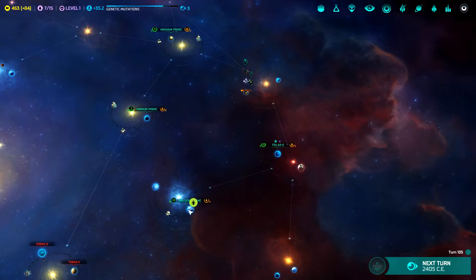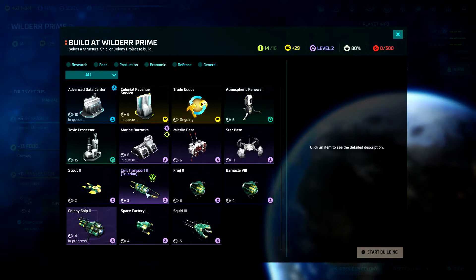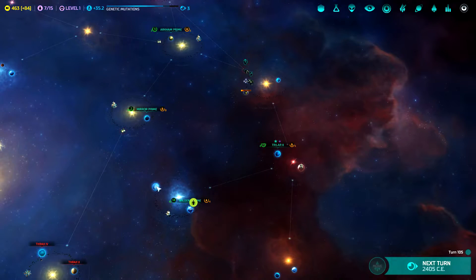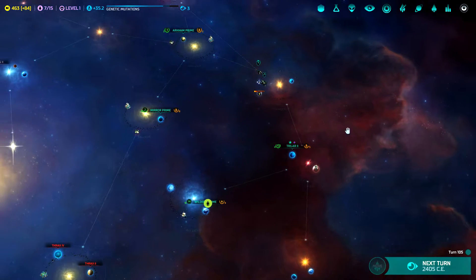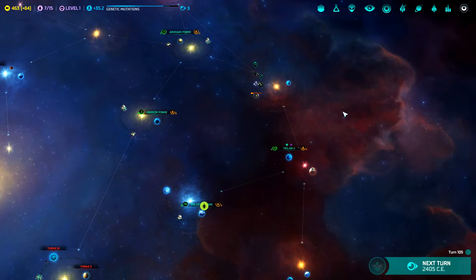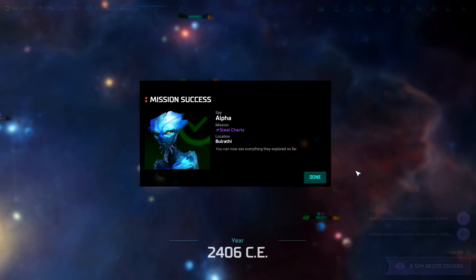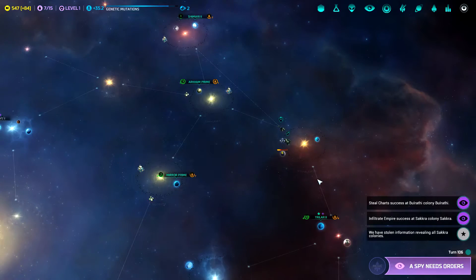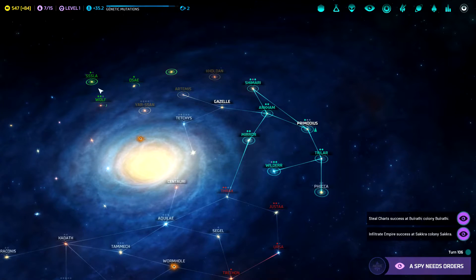The joy of this is that they can also build a civilian transport and get two population over to this world rather quickly. That would be nice. We have stolen Bulrathi charts and we have infiltrated the Sakura. Sakura worlds over here, we can see, are happening. Very nice. And here are the charts of the Bulrathi.